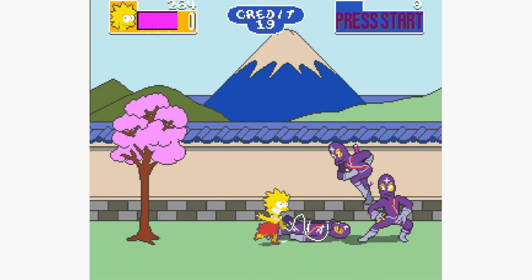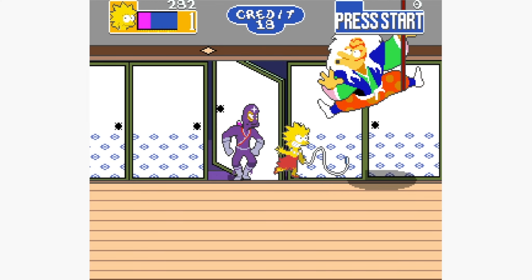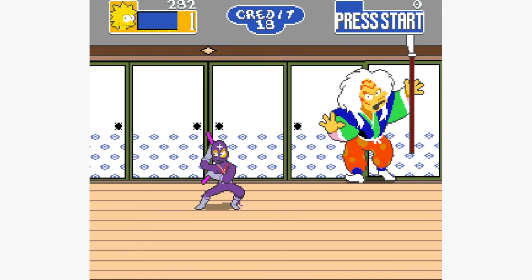On the subject of cross-pollination of art styles, check out this level that takes place in the East where the Simpsons take on a bunch of ninjas. Personally, this level sticks out like a fish out of water, seeing that the rest of the game predominantly takes place in Springfield. I mean, they went from beating up lawyers to beating up ninjas — but you know what, that is exactly as cool as it sounds.